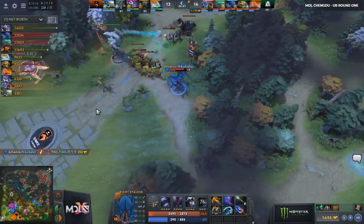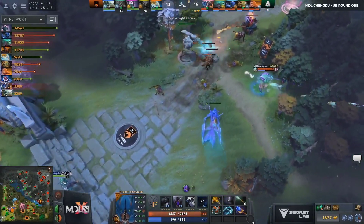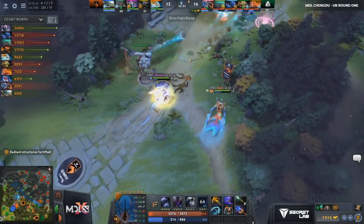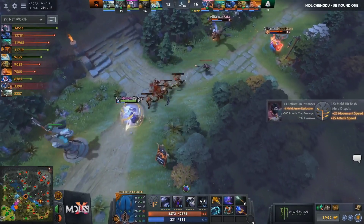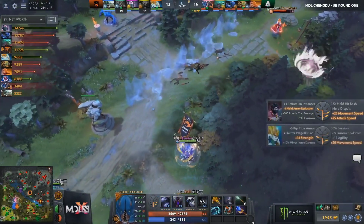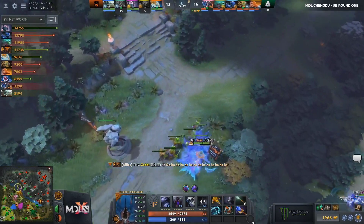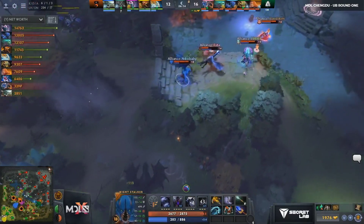They just used their vision so well — they have three Observer wards down bottom. They saw CK going alone for those bounty runes. Limp preemptively popping Exorcism to make sure they had the damage to kill him off — and what a great punish. TNC had all their heroes in the top lane, they would TP down to try and help, but it just came too late. He really underestimated the damage — I feel like holding the BKB that long. He needed to just BKB, stun, and run. But he was already like 300 health before he did. He would have lived if he'd done that, but the greed of Gabi ends up punishing him.